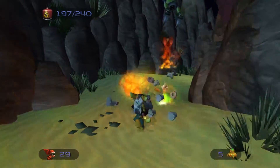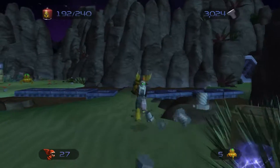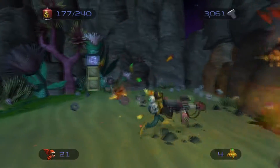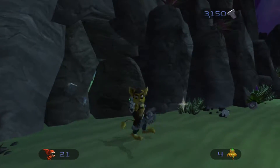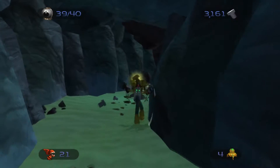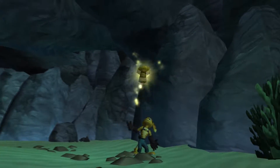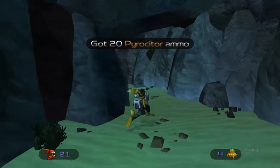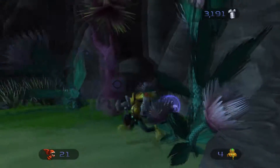All these sand sharks again. Pretty easy enemies to beat. There's a lot of them though, so attacking them with the wrench would be bad because you're going to be a little too slow to hit all of them. So you're going to be better off using a weapon on them. And this wall here, you can break it with the bomb glove - there's a gold bolt over here. And there's also some ammo.